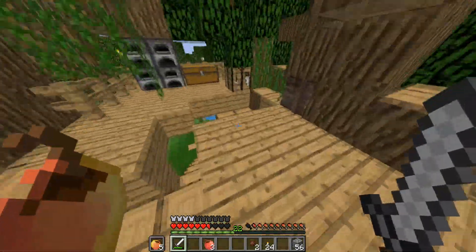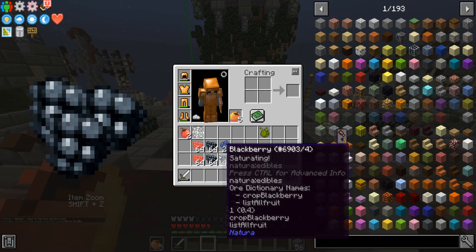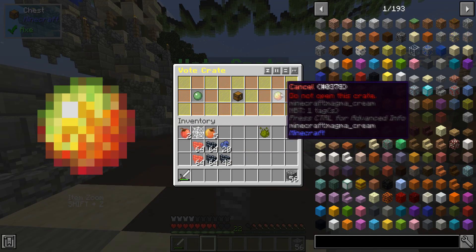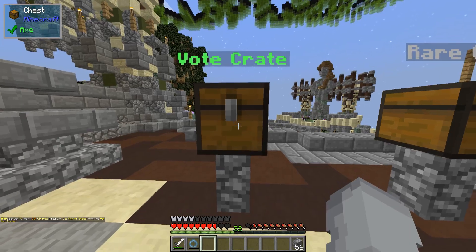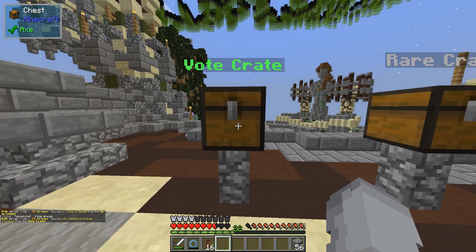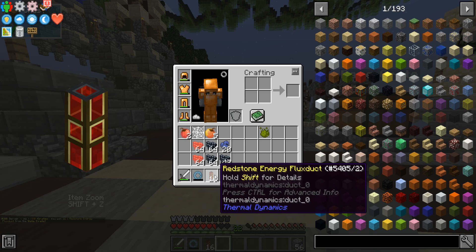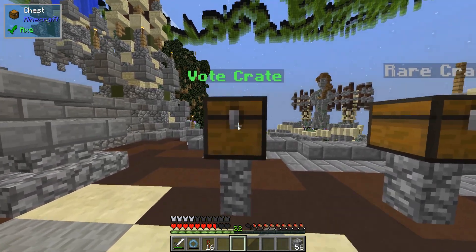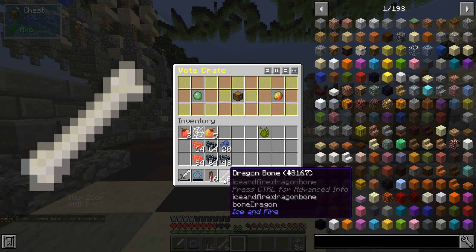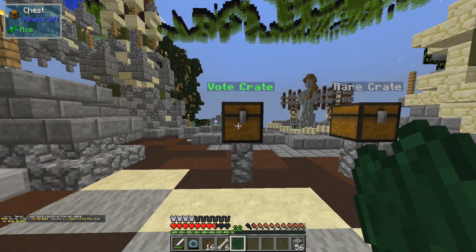Let's go ahead and open these keys. I actually have — okay it doesn't show me how many, but we'll just click it until I can't. Ring of Speed — that sounds pretty cool, from Actually Additions, that sounds pretty good. Let's open another one: 16 Redstone Energy Flux. I believe Flux Ducts you can use to move energy or chemicals. Let's get into another one — okay, six bones? Wait, Dragon Bone! Not just a normal one — Ice and Fire, oh those could be interesting.